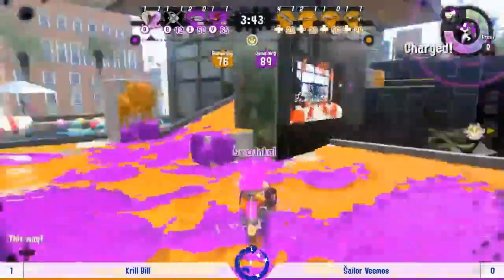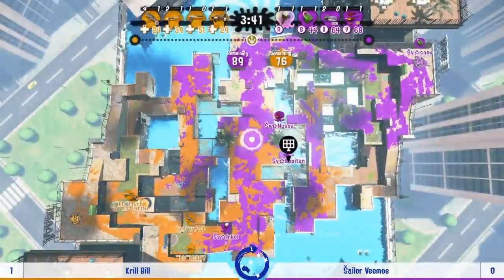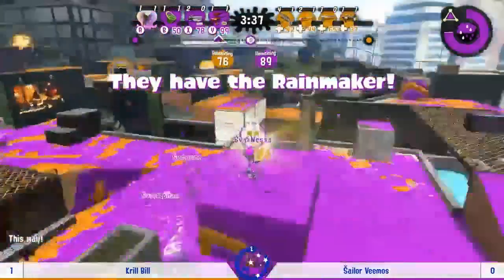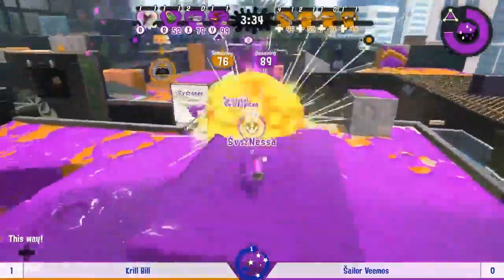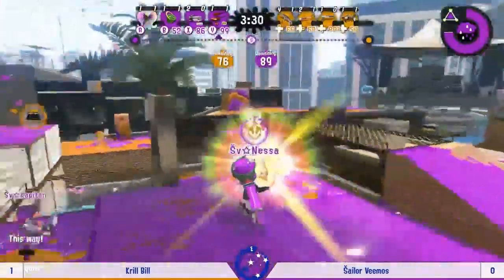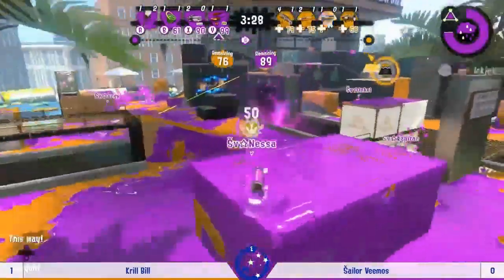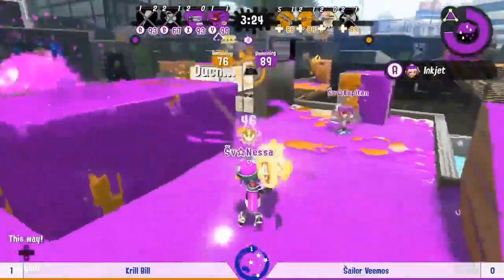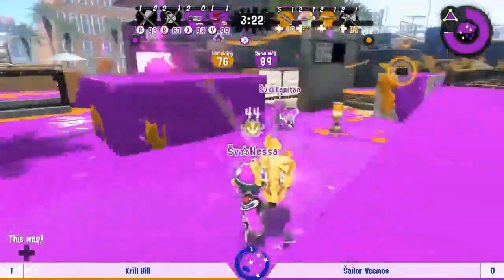You are that little bit slower than normal with the Rainmaker — it's possible you just miscalculate your speed, expecting to go a little bit further, thinking you might make the jump earlier. Usually it's quite easy to make that jump but because you're a little bit slow with the Rainmaker you probably just didn't expect it to make that much of a difference. Sailor Vimos getting ground down now — it's a 2v3 — Nessa retreating with the Rainmaker and then the Stingray.